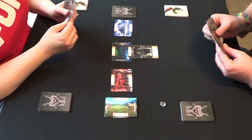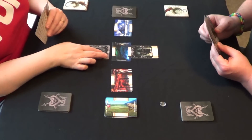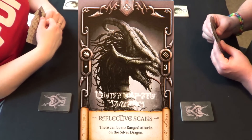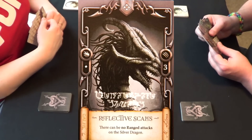I don't see any point in trying to use a ranged attack against him if he's going to get that many shields. So I'm just going to play my silver dragon. At the bottom of the silver dragon it says "Reflective Scales" — there can be no ranged attacks on the silver dragon.